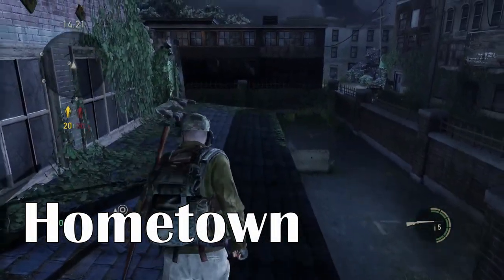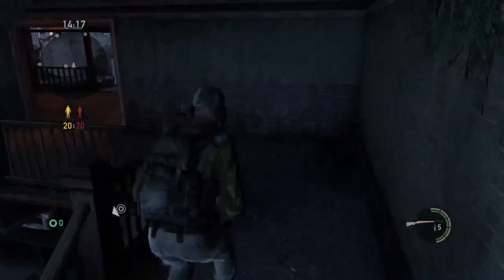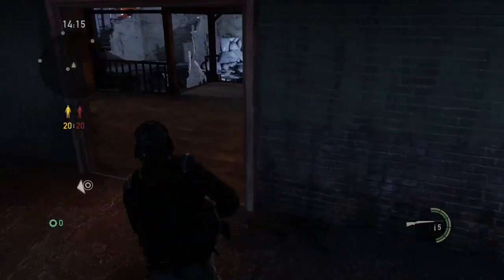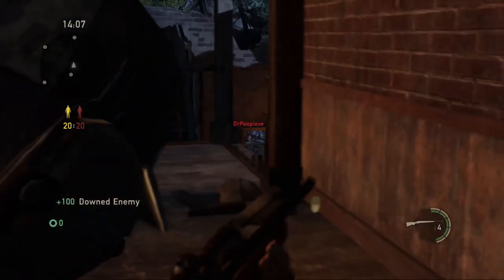Here we are on Hometown. What I like to do is go upstairs to the bar here. If you put your back up against this wall, you can crouch and look straight at the supply box, catching people pretty off guard where they have no idea where they're getting shot from.